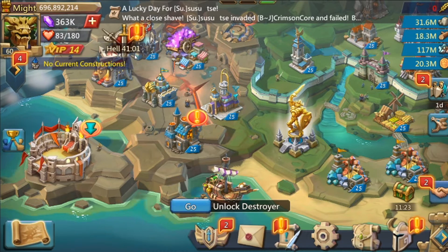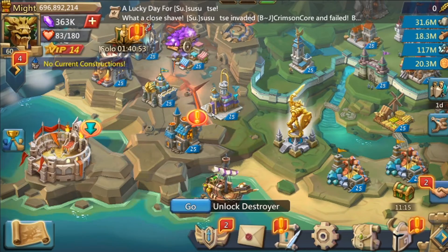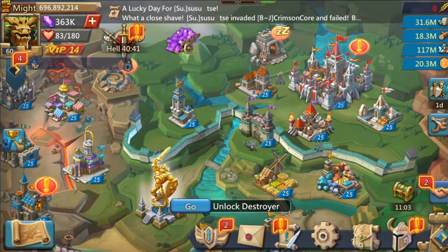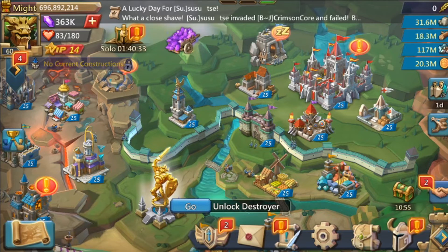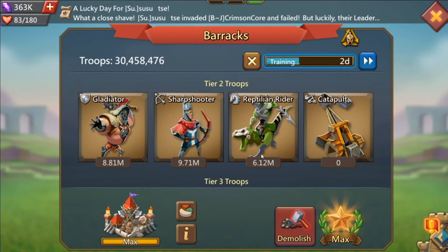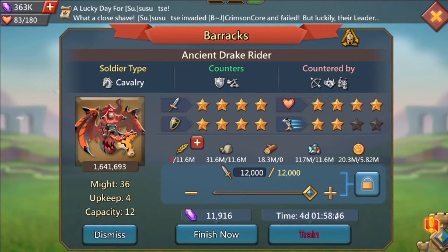I'd recommend building a lot of tier 2. Tier 2 are very good for eating rallies because they cushion your losses and are easier to rebuild. Once you have enough tier 2, I'd recommend using them for looting resources — in case there happens to be a trap or someone garrisons the castle. If this happens to be a solo trap, your tier 2 would take four times less time to rebuild than tier 4.